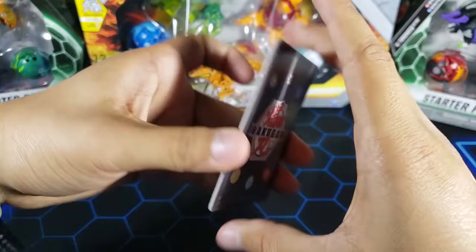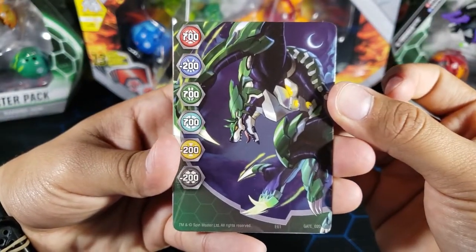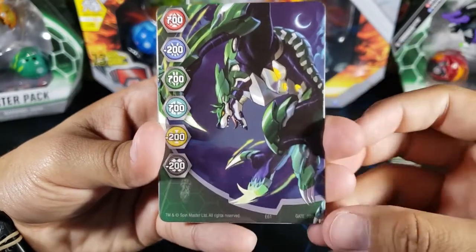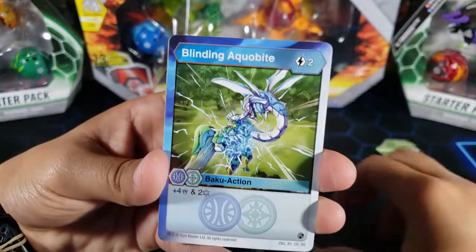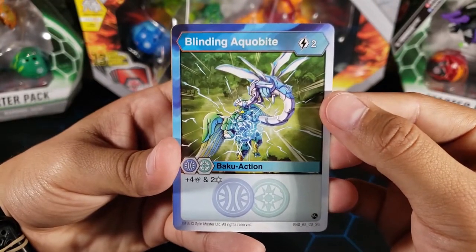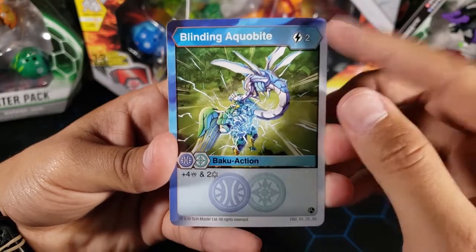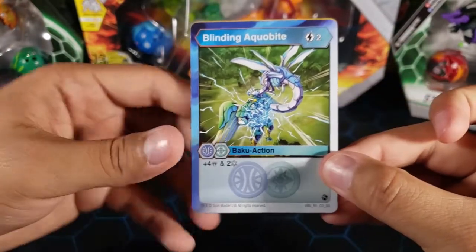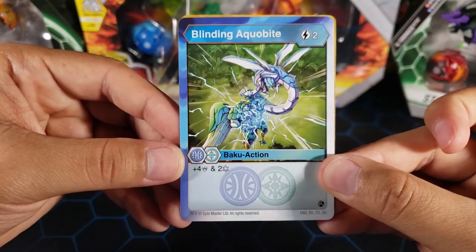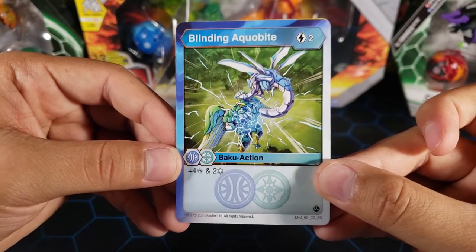Now let's take a look at the cards. The gate card is Lupitheon — I don't see this gate card that often, so that's pretty nice. It's gate card number 20 in the set. We have an action card called Blinding Aqua Bite — not a common one. Two energy, plus four damage, and two Frost Strike. That might actually be pretty good for two energy. It's an Aquas and Chaos card.